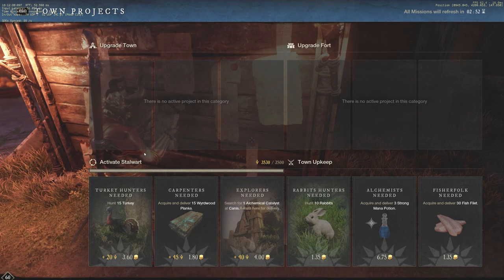Town Projects is number one — that's going to be the main priority over anything else besides maybe the main story. Main story is going to be number two. Main story is always something you're going to want to do as soon as you're able to. So if you need higher levels, you're going to come to the town project board, or maybe do some side story quests, whatever you need to do.